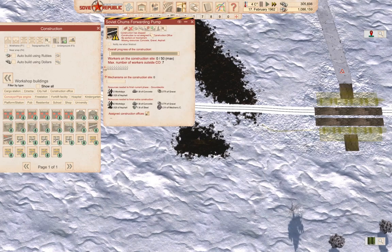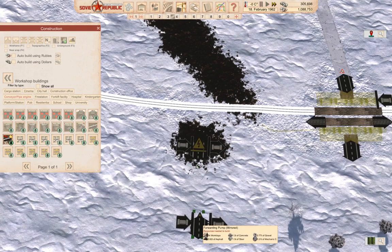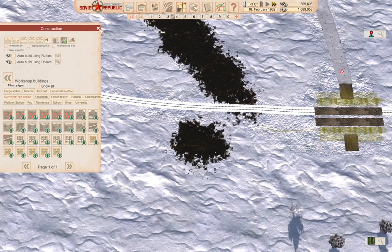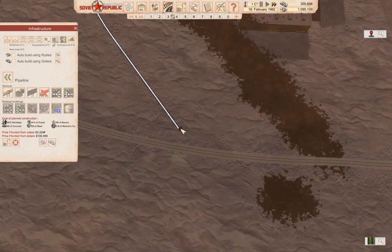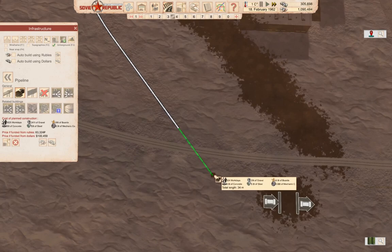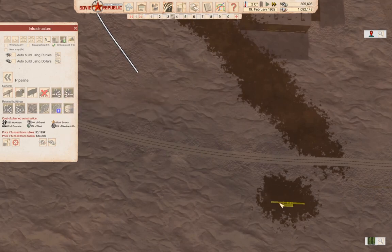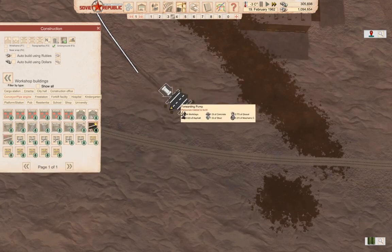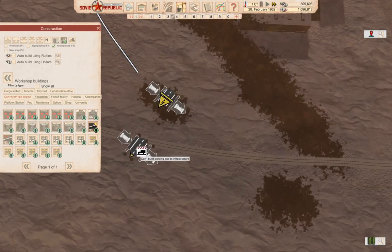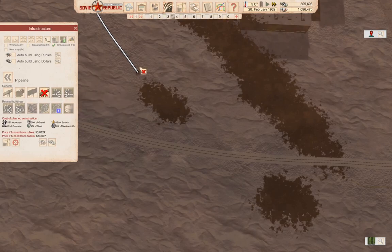I think I want the other one — this one. And then we can come over here. Will it connect? No, it's too long. I'm going to have to build it on the other side. Go in here — forwarding pump. I guess this one will do on this side; we can put it right here.